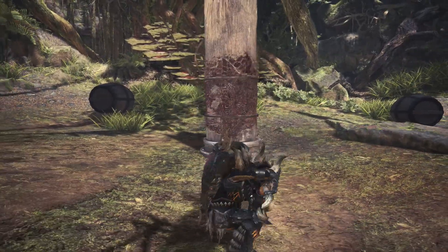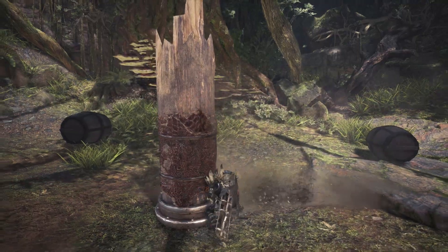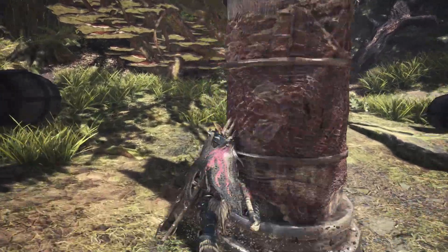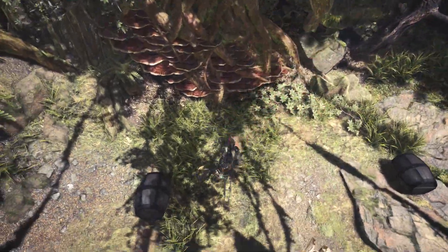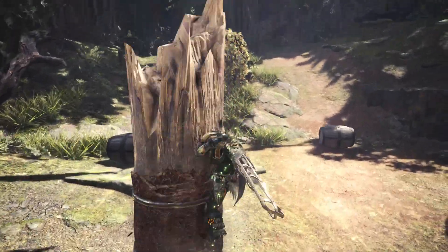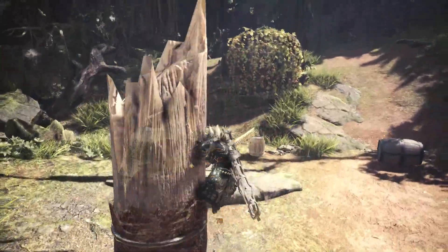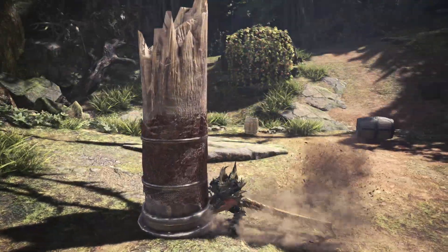Next up we have the Helm Split, which is the Longsword's strongest move. You can perform it by holding R2 and Triangle. You can direct your attack in any direction — just hold your movement stick toward that direction and slash down. For example, to slash down to the right, hold your direction stick to the right and you can do that.